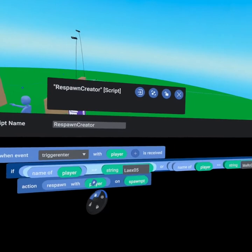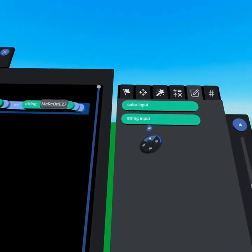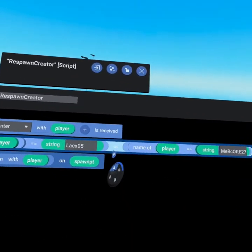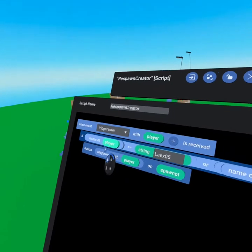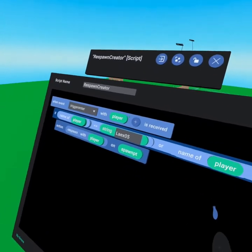We use an equal sign to check it against a string, found under the values tab — scroll down once and there's the string input. We typed in my name here, and then I used an OR statement, which is at the top of the operators tab. If you use OR, you can check multiple players. We've checked that it's either Lakes or Merc, and if it's one of us, we'll be allowed to go through.